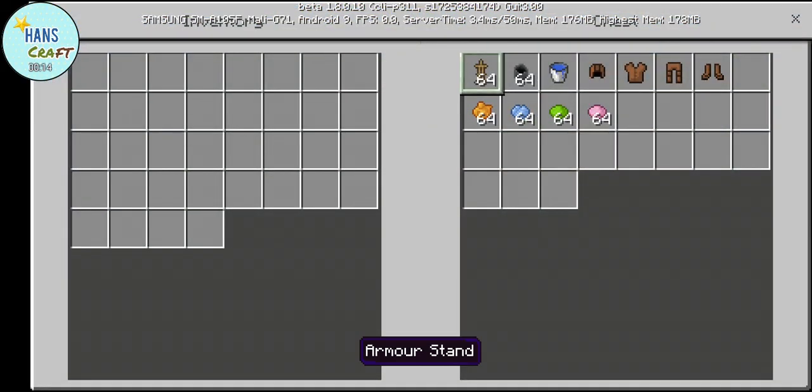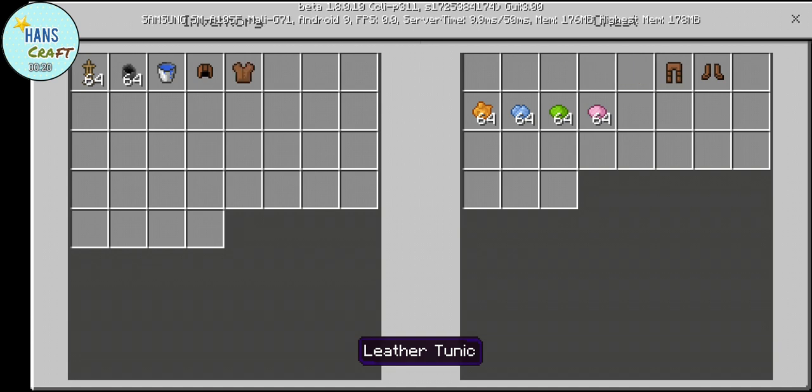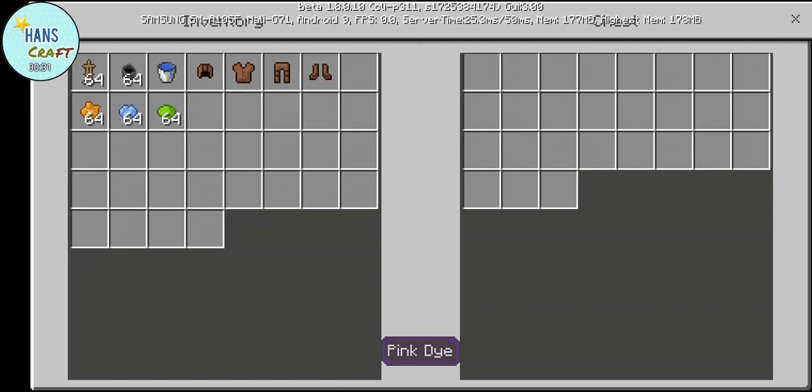You need armor stands, cauldron, water buckets, leather cap, leather tunic, leather pants, and leather boots, and any dye. But I choose orange dye, blue dye, lime dye, and pink dye.